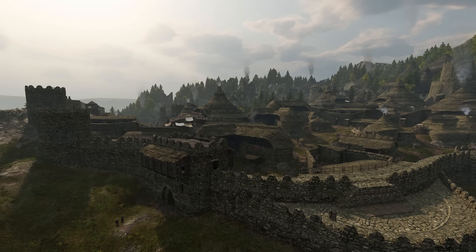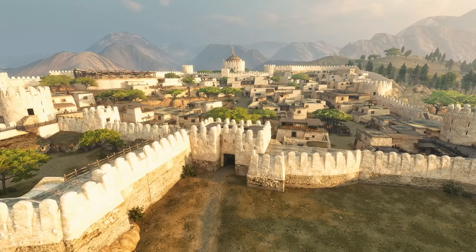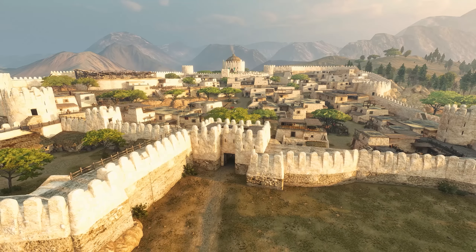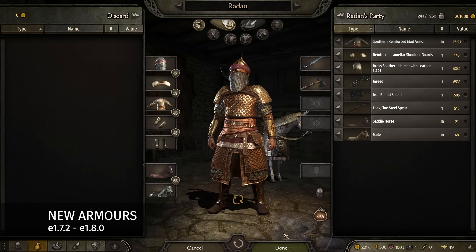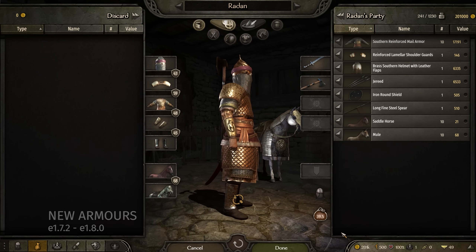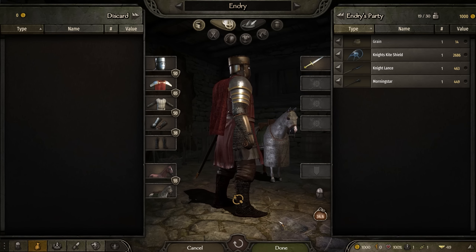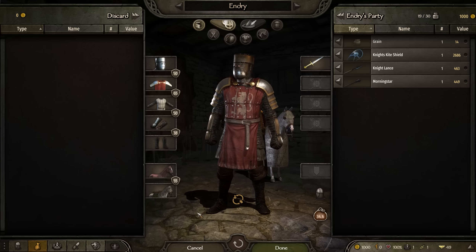You can find more information on the new scenes, like their names and locations, in the 1.9.0 patch notes. There's a link in the description below. And for our final single player highlight, we have the almost obligatory at this stage additions to the Calradian Armory. There are simply too many to share in this video, so you'll have to check them out yourself in game.